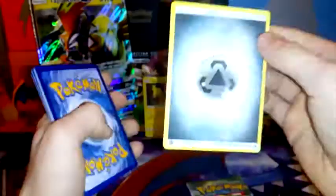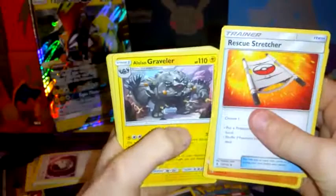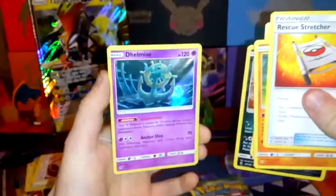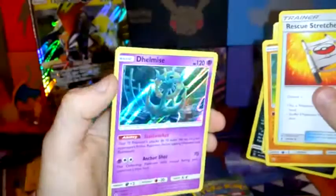Next we have Guardians Rising, the brand new set. We have Rescue Stretcher, Sudowoodo, Alolan Geodude, Graveler, Barboach, Rockruff, Clefairy, Vanillite, Wishiwashi, a Reverse holo Absolute, and a holo Dhelmise. We have a holo Dhelmise — it's like a ghost ship anchor thingy. Wicked! So we've pulled something out of the box.